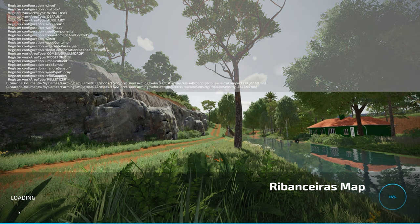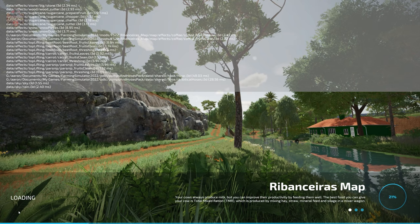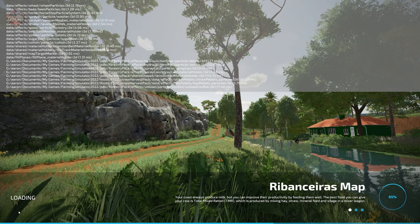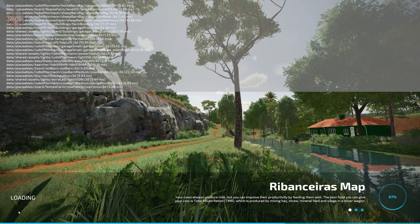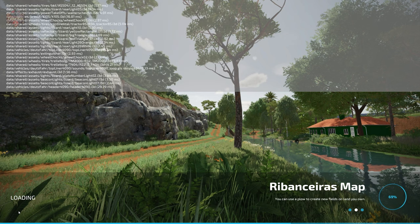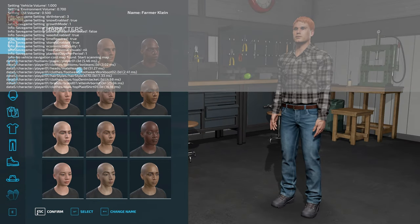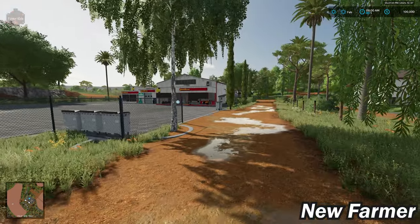If you load this map up in farm manager mode or start from scratch, you will find the main starting farm is completely void of all buildings. You do not own any starting machinery in those alternate game modes, and you do not own any land. If you load this map up on a system with low-end graphics, you should get pretty good frame rates — I was seeing a nice solid 60 frames per second on my test system, which uses AMD integrated graphics.